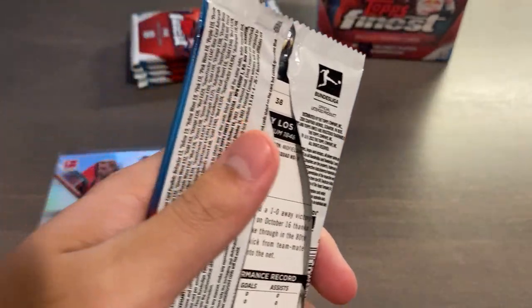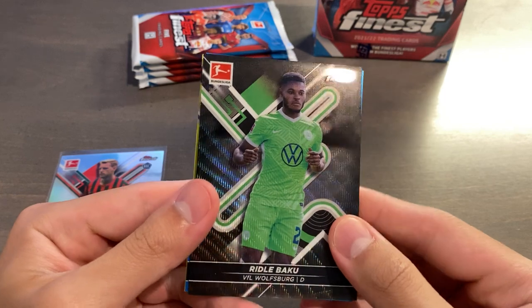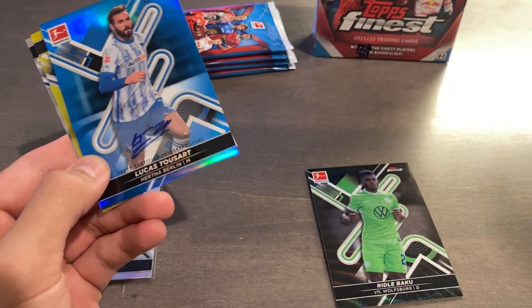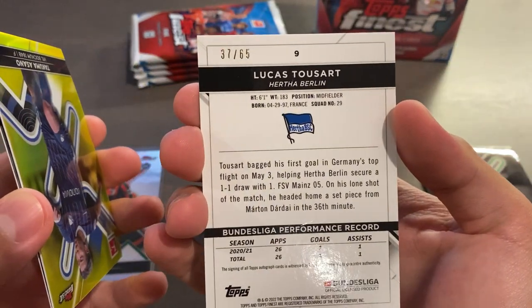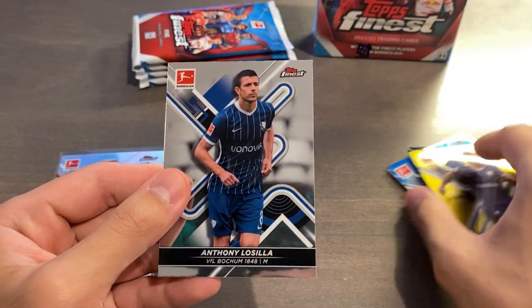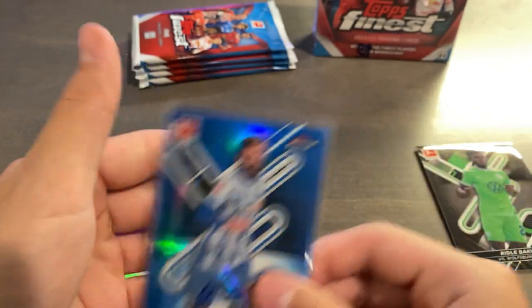I think it could depend on the batch — my box so far has been decent. From that first pack we have a yellow, a blue, and a black wave — three parallels in one pack. We have Angelino, Riddell Baku black wave out of 199, and a blue autograph of Lucas Toussart out of 65. Then a yellow of Takuma Asano for Bochum, 324 of 350. The yellows are very, very high printed. I'll take a blue auto out of 65 — that is pretty nice. Any numbered auto is welcome, and you should expect at least one numbered auto in your two autos per box.